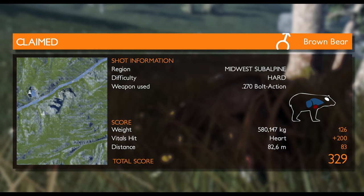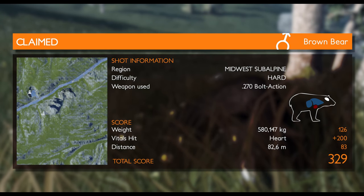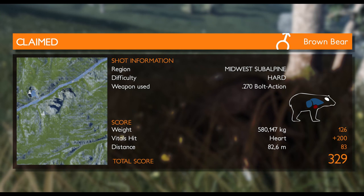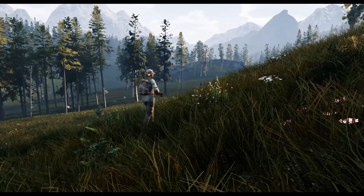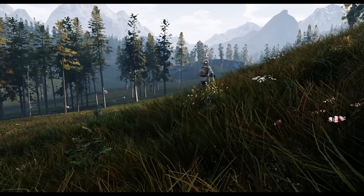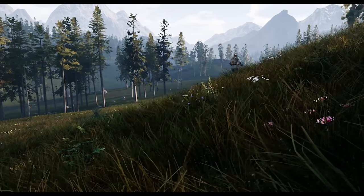We can also see that it's an impressive trophy. Our brown bear weighs 580 kilograms. What a great hunting trip. Now it's up to you to start a new adventure and become the best hunter in Hunting Simulator.